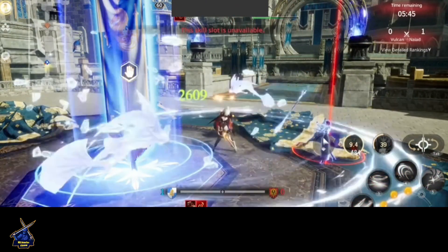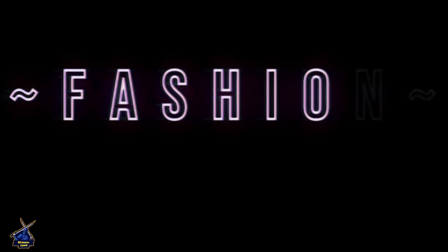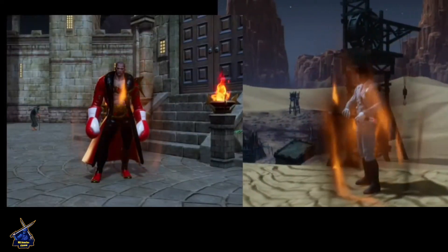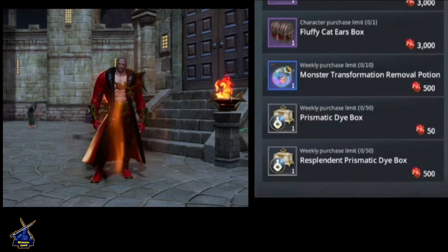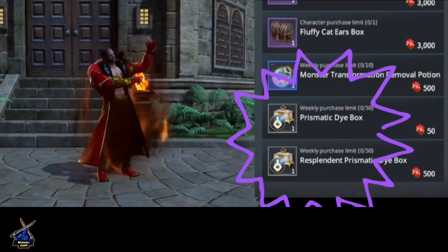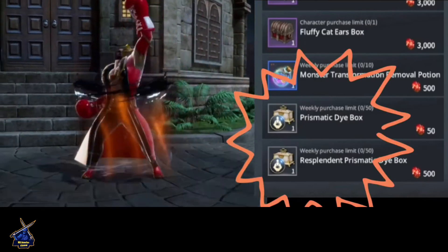We've also gotten fashion updates — new costumes, new weapon skins, and dyes can now be bought with bloodstones from barter merchants, so you can level up your fashion game for the spring and summer seasons.